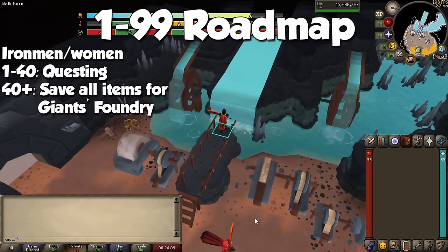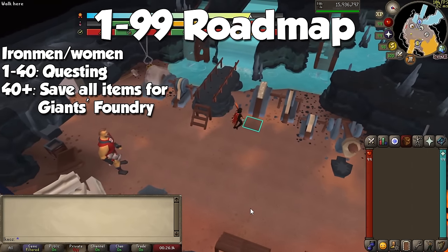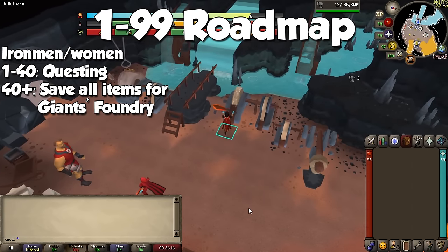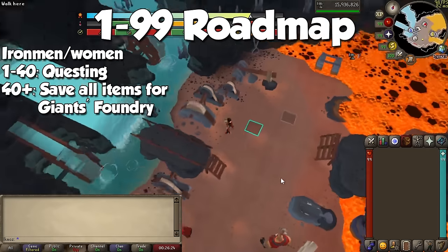Ironmen and ironwomen watching this video: whenever you get metal drops, save all of them for the Giant's Foundry, and recycle as many materials as possible to maximize your smithing gains. If you're not making ammo from bars, you can also make things like plate body sets at an anvil, and then throw them in the cauldron to get even more experience out of your materials.